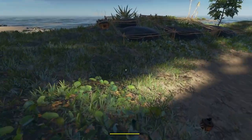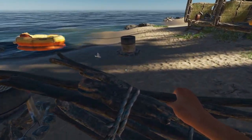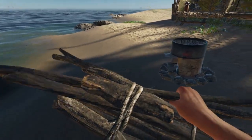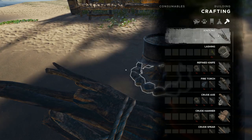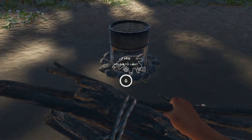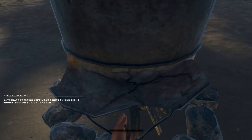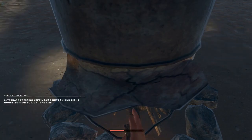To use the stove you simply need your kindling, and kindling itself is just two sticks, so that's not too complicated. You start this just like any other fire — press E to start and then do back and forth on your left and right mouse buttons.